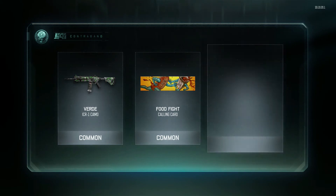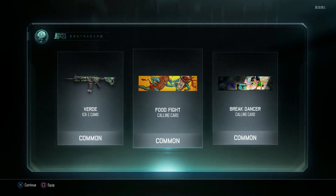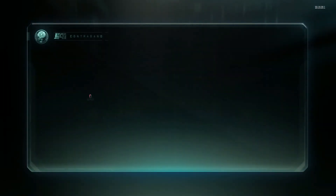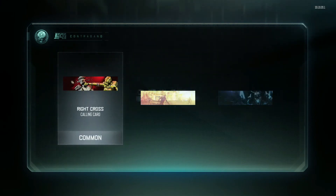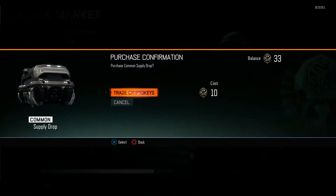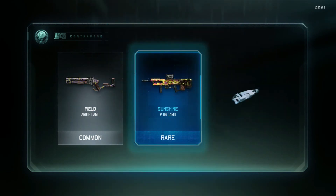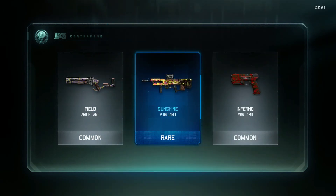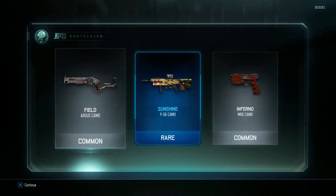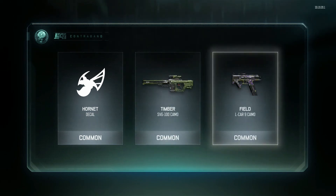Food fight — yes, I wanted that! Breakdancer, the comic code is freaking sweet! Break cross. Vader again, come on — I hate that you can get repeats, it's so stupid. Sunshine P06, I haven't even used that gun but it's annoying when you get killed by it. Hornet, timber, field — dammit dude.